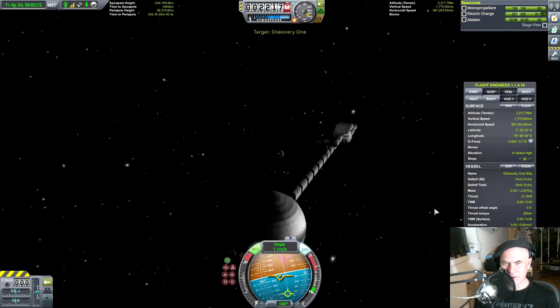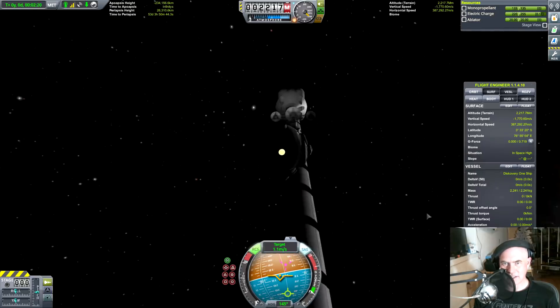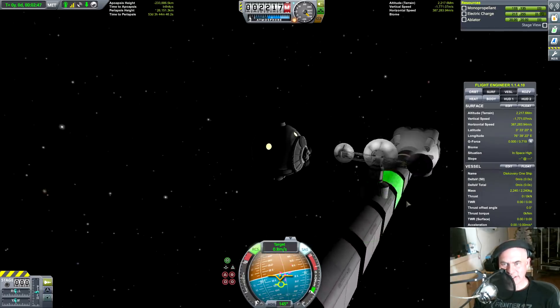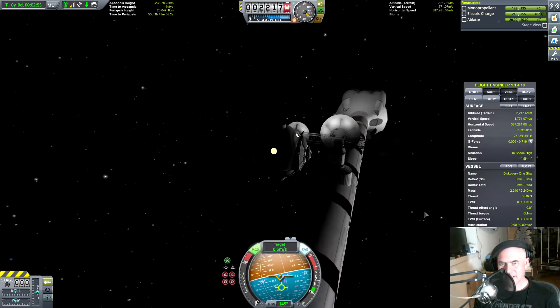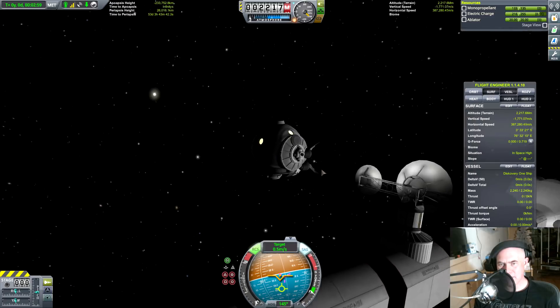We've targeted Discovery One — at least we've now got relative velocity vectors to help us. There is the transmitter system. I wonder, do I just stop next to them and go for a spacewalk?